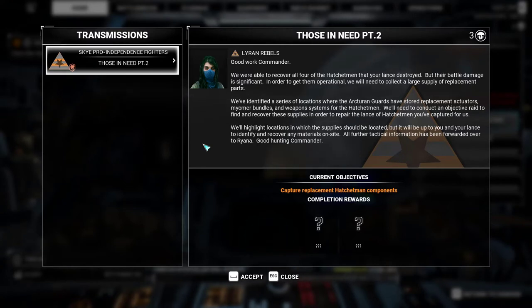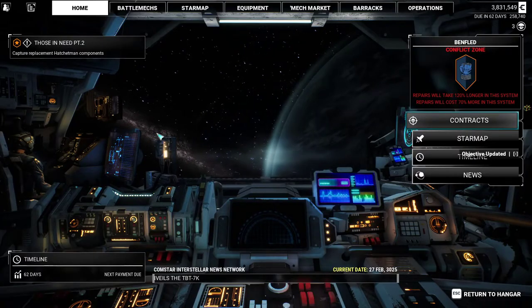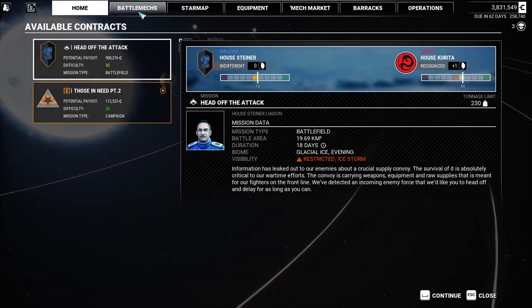Their battle damage is significant. In order to get them operational we need to collect a large supply of replacement parts. We've identified a series of locations where the Arcturian guards have stored replacement actuators, myomer bundles, and weapons systems for the Hatchet Man. We'll need to conduct an objective raid to find and recover these supplies in order to repair the lance of Hatchet Men you captured for us. It gives us two mission items - I'm hoping one of those is a Hatchet Man, not just a hatchet. It's on this planet - good.